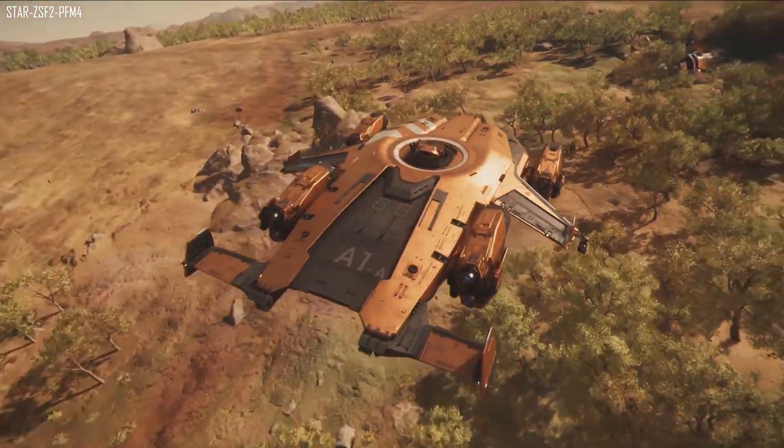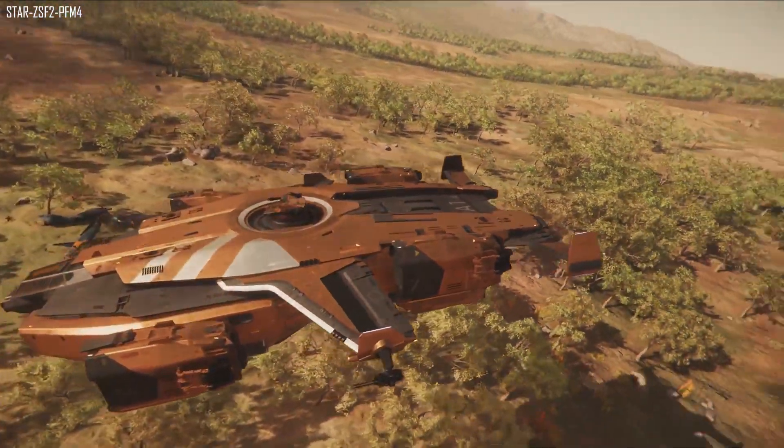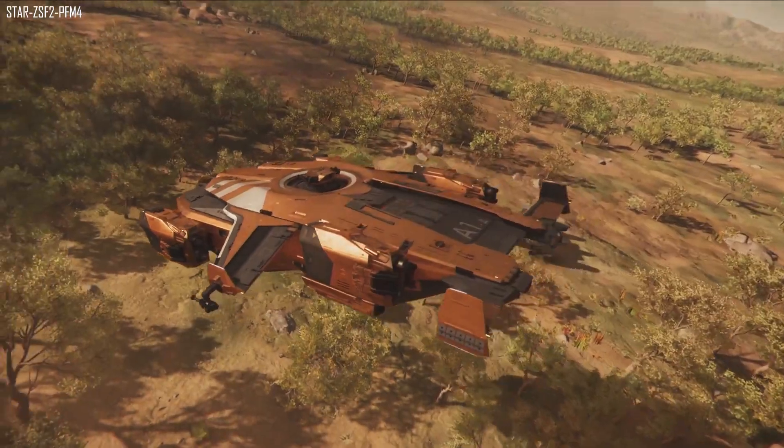For ships and vehicles, last week the only remaining ship left to complete was the Constellation Phoenix — that is now done, it is getting polished, it is in-game, and it looks phenomenal.